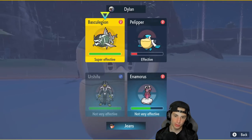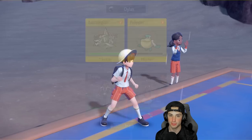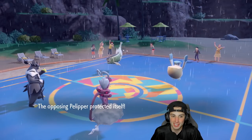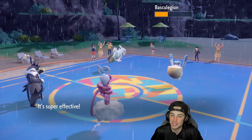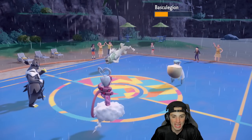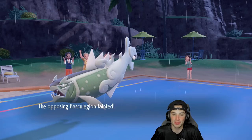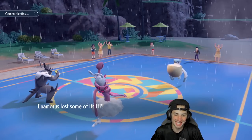I should have gone Grimmsnarl and just Fake Out the Pelipper. I'm going to Sucker Punch Barraskewda down and still go for Springtide Storm — I want to land this move, I haven't actually seen it yet. Pelipper protects. Earth Power probably takes out Barraskewda. Sucker Punch comes in hot but doesn't KO. Enamorous lands Springtide Storm — it looks really cool, basically just Bleakwind Storm but a lot cuter and pinker. Contrary activated from the Icy Wind speed drop.